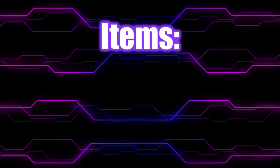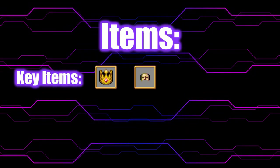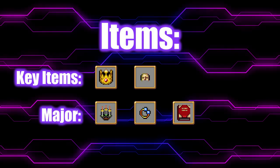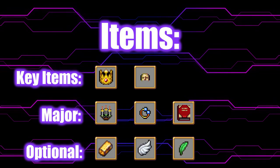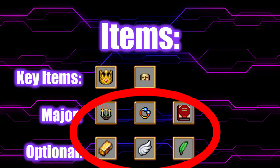In terms of items, only two are actually key, which is Crown and Gold Mask. After that, the important items are Can Labrador, Duplicator, and Empty Tome. We can also pick up Box, Wings, and Spinach. Any combination of the major items or the optional items will do.